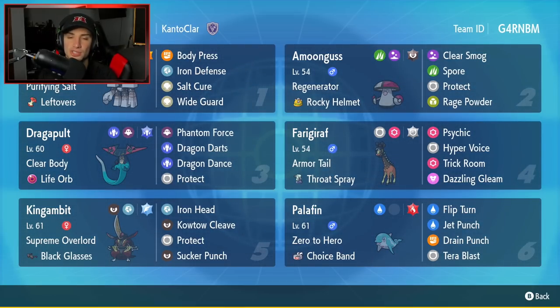Fourth Pokemon is going to be arguably the best Trick Room setter within this game — it's going to be Farigiraf. It has Armor Tail, which is an amazing ability that protects yourself and ally Pokemon from first-turn priority moves. It has Throat Spray as its item, and it's got Psychic, Hyper Voice, Trick Room, and Dazzling Gleam.